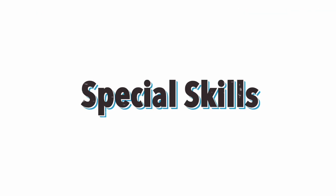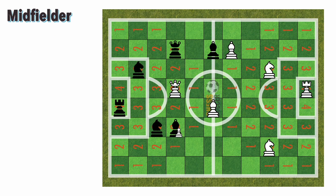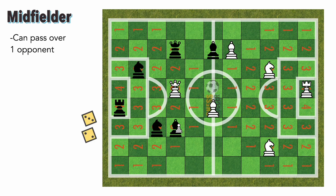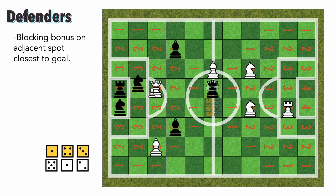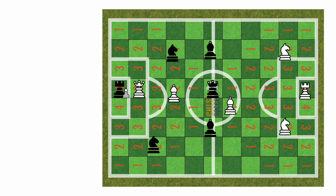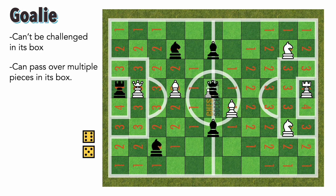Each type of player has special skills. Forwards get two actions when they have the ball. Midfielders can pass over an opponent. Defenders can help block shots, getting an extra die roll against a shot if they can get into position. A goalie can't be challenged in its box and can kick over multiple pieces.